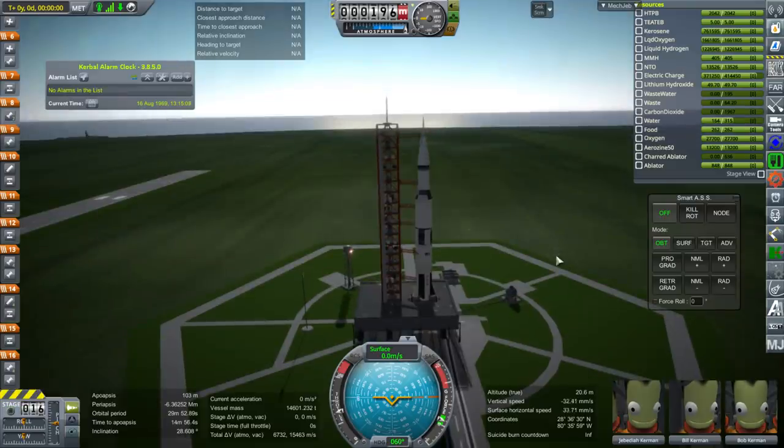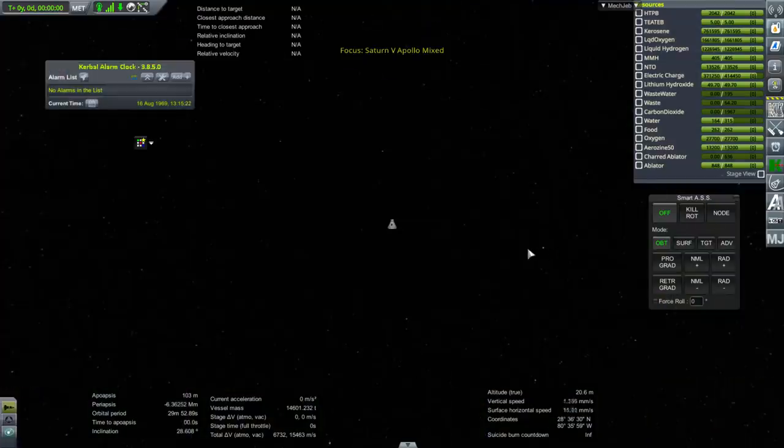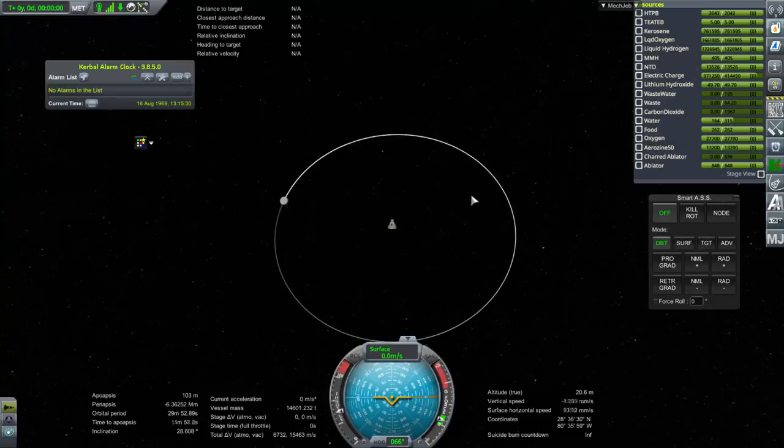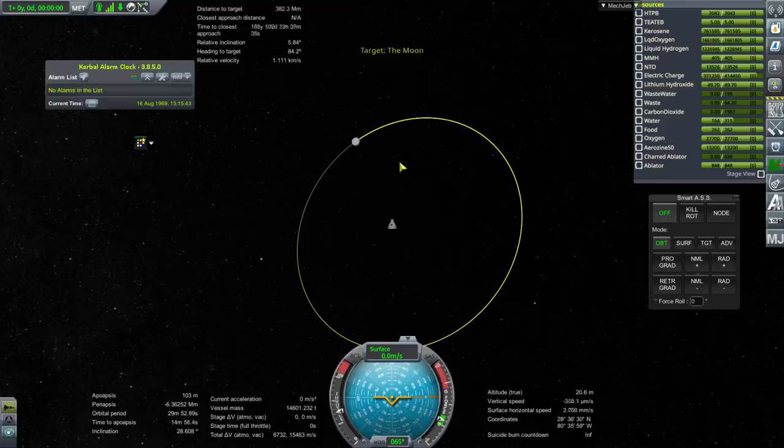A word about timing: it's August 16th, 1969. For Apollo 11 it should be July 16th, 1969 at 13:32 UTC. In the Real Solar System mod the starting date is 1951, so by 1969 everything is off. I set this install's starting date to 1969 so the moon won't be too far off. The inclination is still off — launching on July 16th gives about a 15-degree inclination gap, while here we have about five degrees, which is correctable.